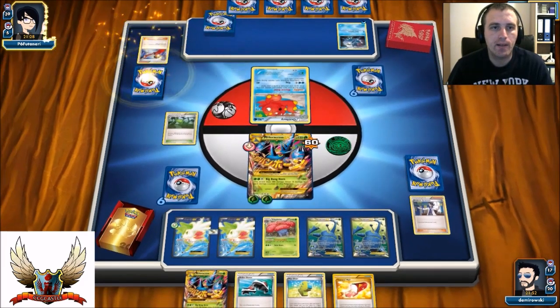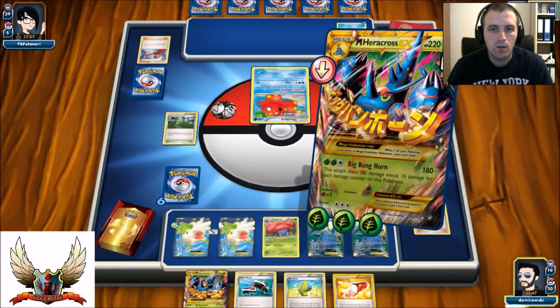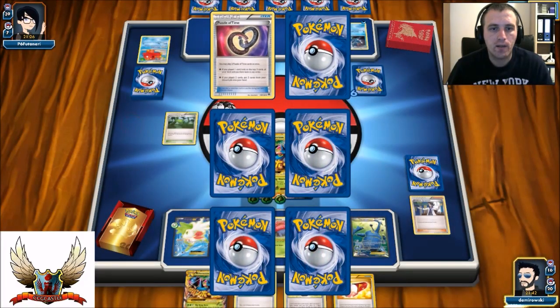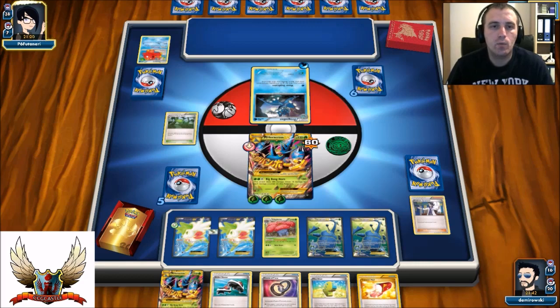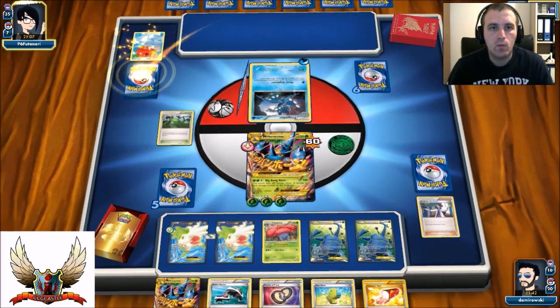Again no Energy card. There's a Bizzle Hand for one. I definitely need an Energy card - let it be Energy. Yes, Energy as a top deck! Just Big Bang Horn for 240. Luckily those Greninjas are just weakness to my Mega Heracross, so I can just hit for the weakness. It will definitely be Water Duplicates - he needs to go with Water Duplicates. Yes, there's a Water Duplicate, so that means I will take one more Prize next turn.